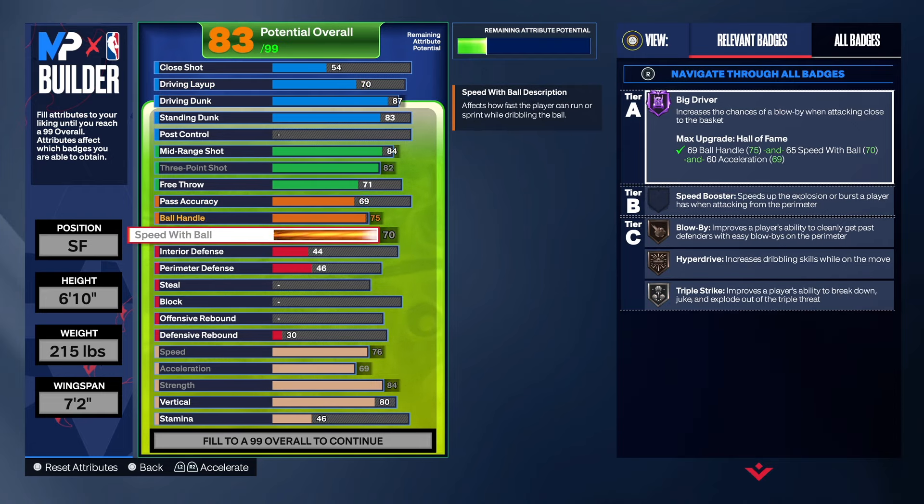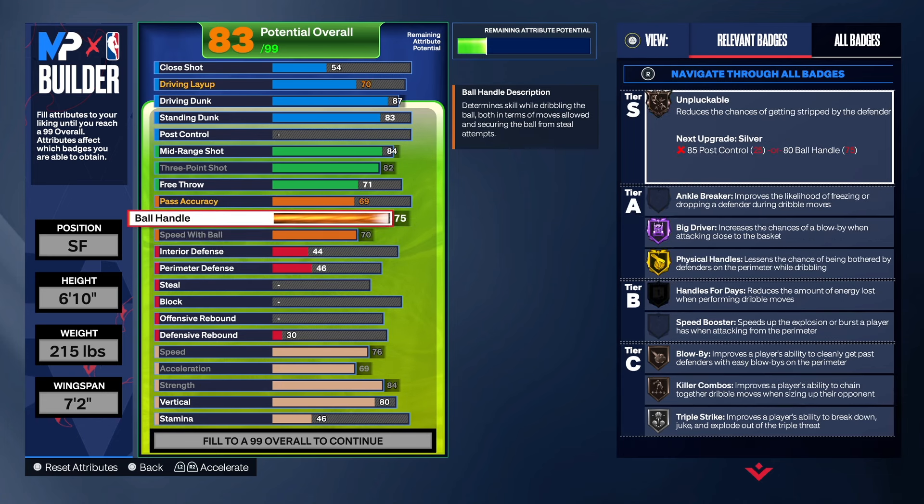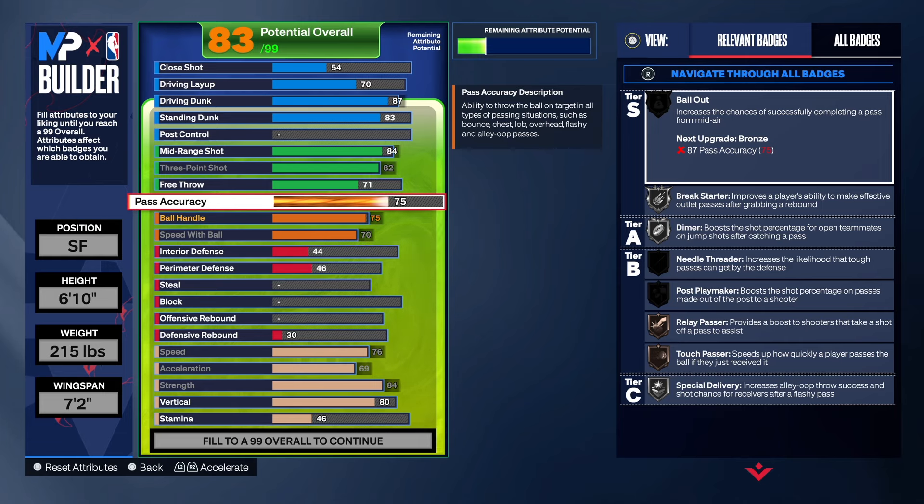Ball handle goes to 75 and speed with ball is 70. That gives us triple strike on silver, hyper drive on bronze, blow by on bronze, Hall of Fame big driver, and physical handles on gold — badges that help you get your own shot. I have a six-foot-ten power forward and can get to the rim with no problem. We stopped passing at 69 because you don't get much at 70 — maybe passed out, but I couldn't confirm that, so we left it at 69.